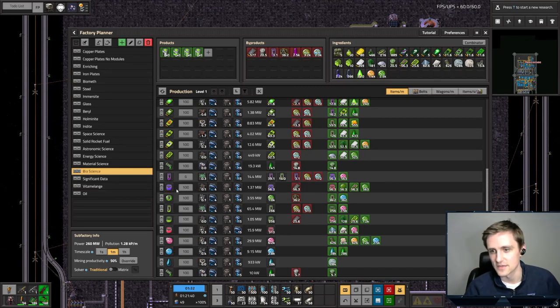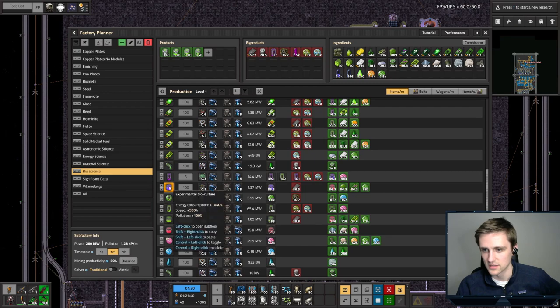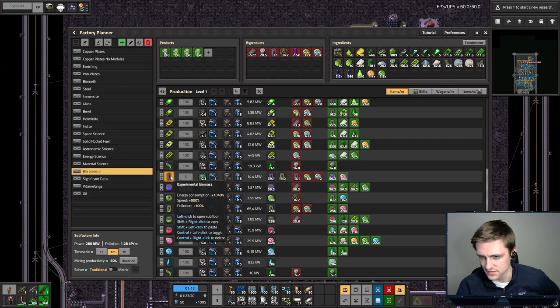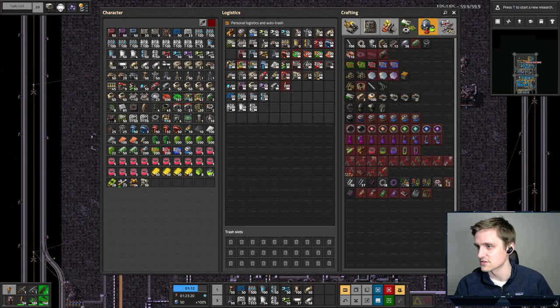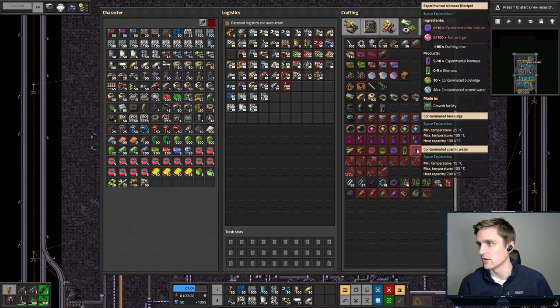What I found out is that when you run this at 100%, it gives you incredibly wrong numbers because it produces a ton of extra experimental biomass — you get some back from these experimental biocultures or maybe from this recipe. So from this we have to make experimental biomass. It takes biocultures and you get 5 to 10 experimental biomass, 5 biomass, and some contaminated biosludge and contaminated cosmic water.